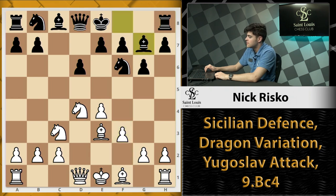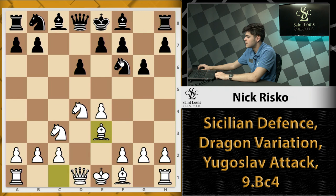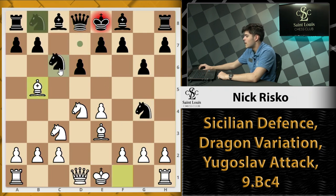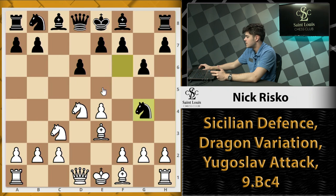We play f3 to stop the move Ng4. The reason we don't need to play f3 right away is because if black plays Ng4 in this position, it's actually a big-time blunder. We have Bb5+ check and black ends up losing a piece. If he goes Bd7, we can take on g4 with the queen because our bishop is pinning black's bishop. If they block with the knight, we take with our knight and black runs into a fork and loses the exchange. So black can't play Ng4 right away.